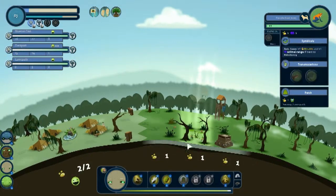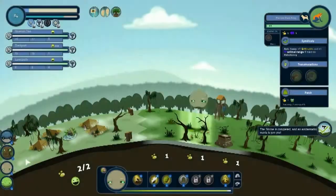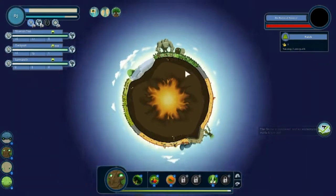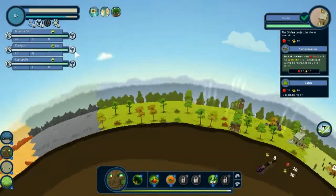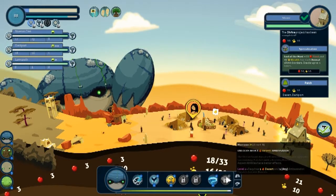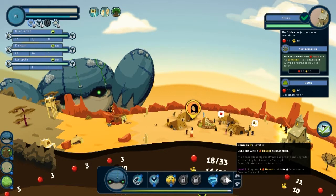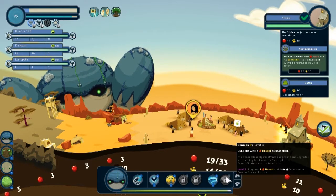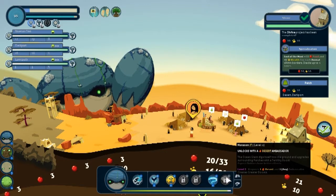I give you these poison-looking frogs and you make all of these quests of me. Look how fast they're moving with all these updated little cheaties I have. So you get moon monsoon — the ocean giant digs itself into the ground and upgrades surrounding patches with a fertility boost. Okay, I don't care about that.